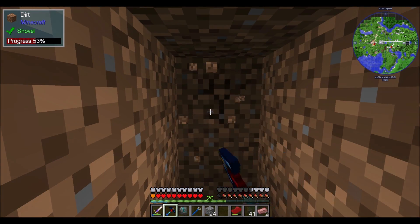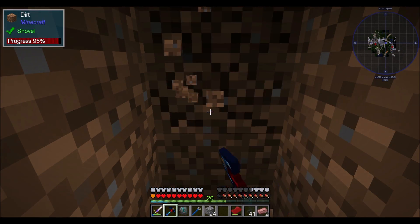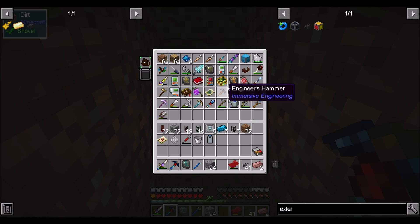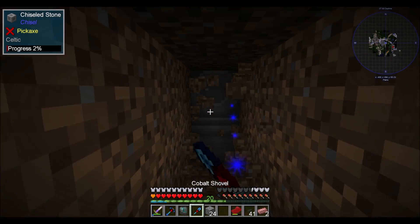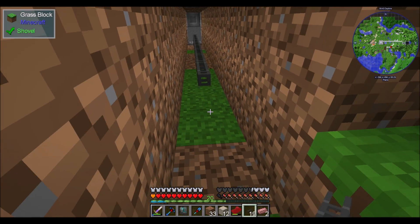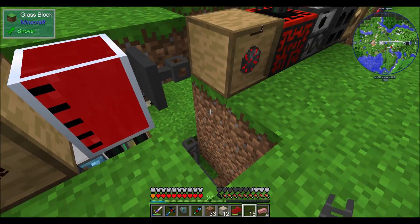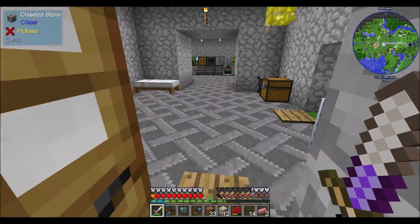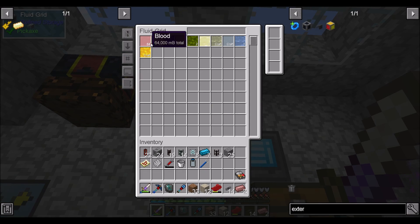I'm going to set you to fluids mode. Man, I missed my mining gadget already. Well, let's find our way into the base. I should probably be using a shovel for this — I thought it wasn't as far as it is, but it's farther than I thought. Wiring complete, in theory. So if this is connected here to this external storage bus, it should work like an external storage bus on something like a drawer, in which we should see all the blood available in our fluid system now. Yes — 64 buckets of blood! Perfect.